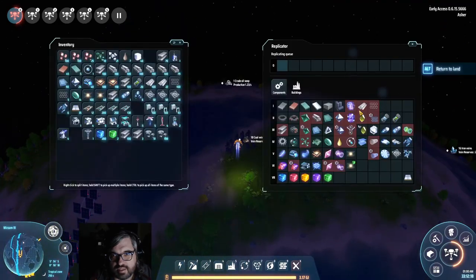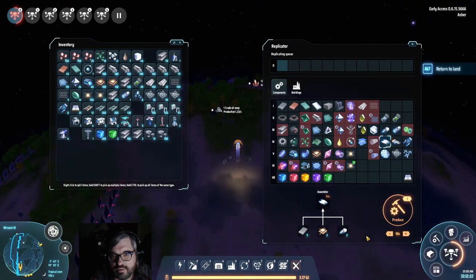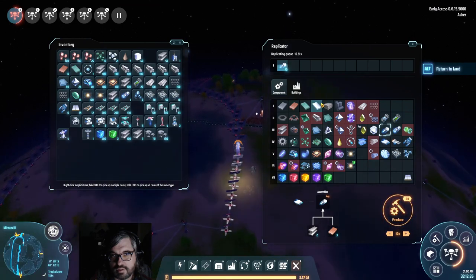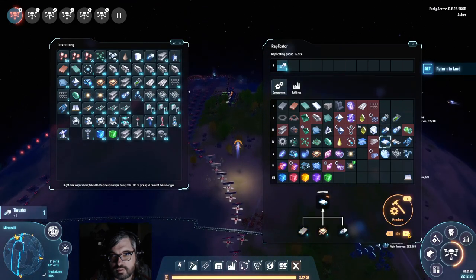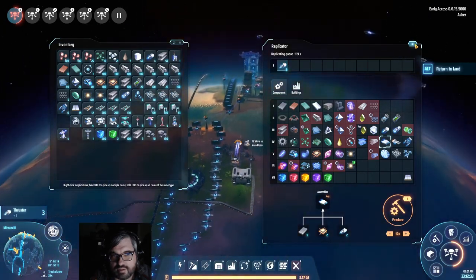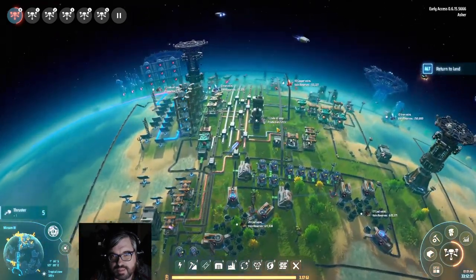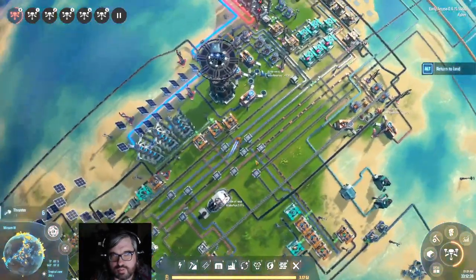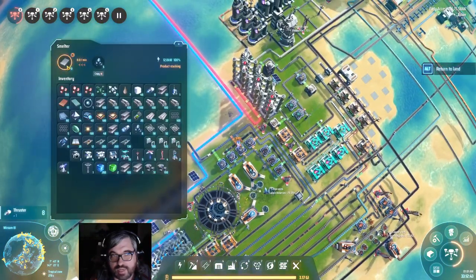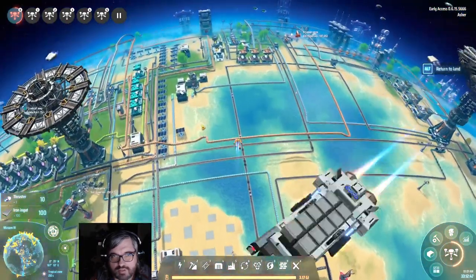They've got a good ways to go. I can only make one — I'm probably short on thrusters. I'm actually out of iron — we can fix that in just a minute. As stupid as some of my other logistics are, I do have a lot of places where I can just snag some iron plates off a smelter. Probably better to have a mall, as people call it, where I can just grab a resource.